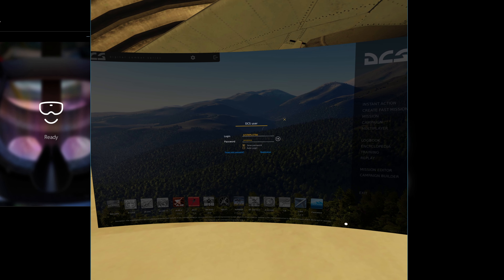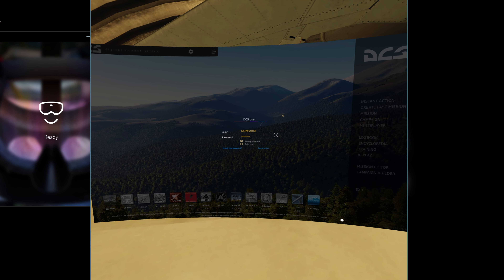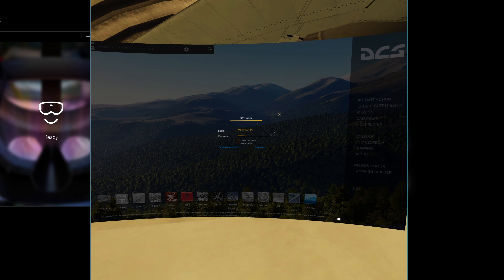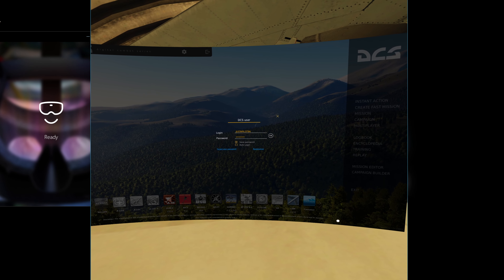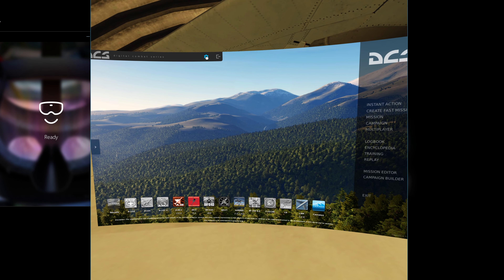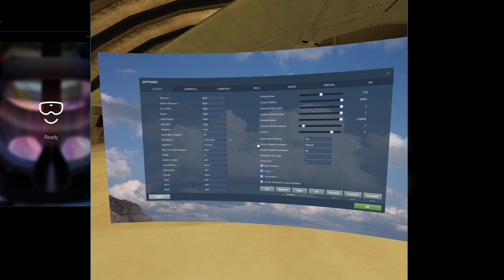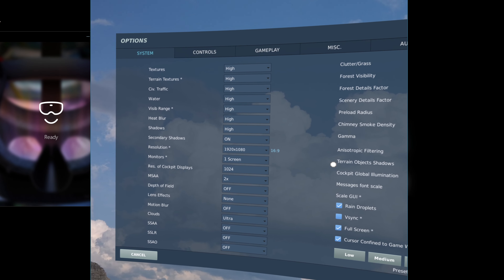Today I'm going to be testing the F-18 during naval operations on the CVN-71 Theodore Roosevelt. I'm going to show you my settings again before we start, and this is what I got in the settings like before.